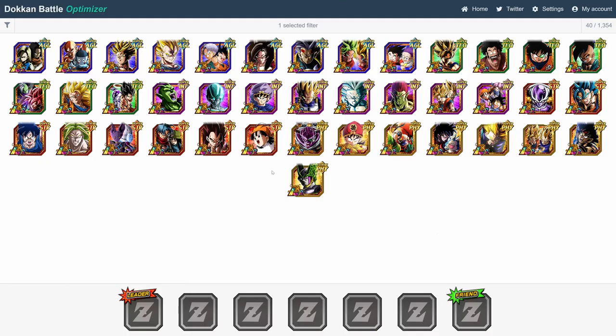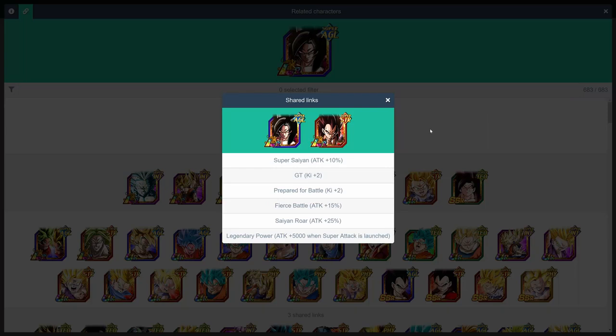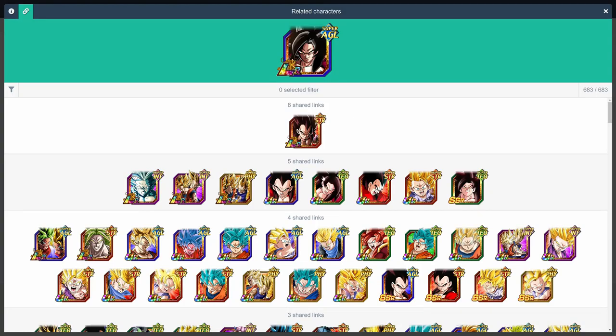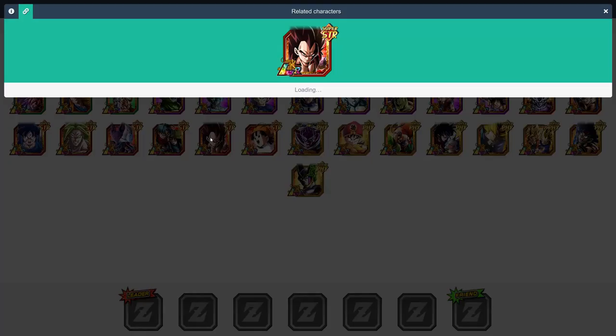For the 4-year anniversary LRs, we'll start with LR Super Saiyan 4 Goku. His best linking partner, to nobody's surprise, is LR Super Saiyan 4 Vegeta. They share 6 links in total, for a boost of 50% attack, 4 ki, and plus 5,000 attack when supering. Otherwise, he also links extremely well with AGL Super Saiyan 4 Vegeta, Full Power Super Saiyan 4 Goku, and STR Super Saiyan 3 GT Goku.